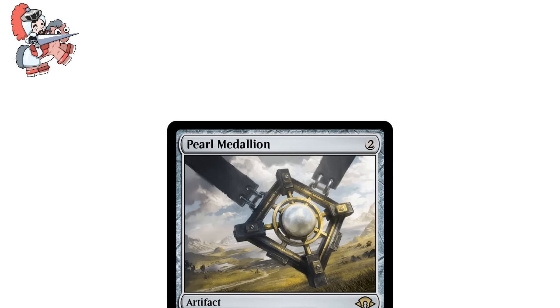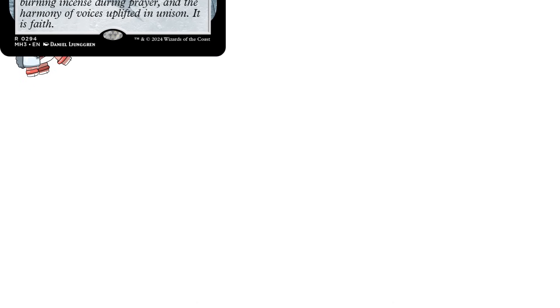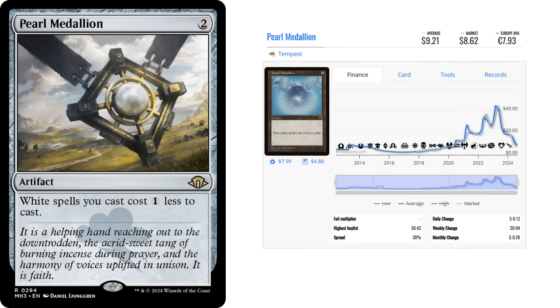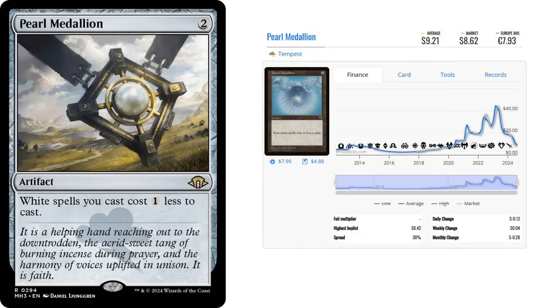And lastly, we've got Pearl Medallion — two colorless mana artifact. This copy is from Modern Horizons 3, and it simply says: white spells you cast cost one less to cast. Although things have improved significantly in the past few years, white always needs as much ramp as it can get, and Pearl Medallion is one of the best options. To see it be at less than $2 is pretty cool, considering its forebears were very used to being in the double digits. But thanks to reprints, budget builders can actually consider throwing this into a build, which is very exciting.